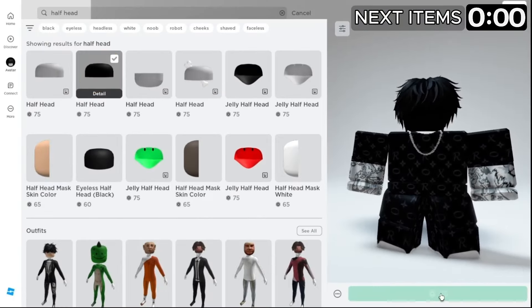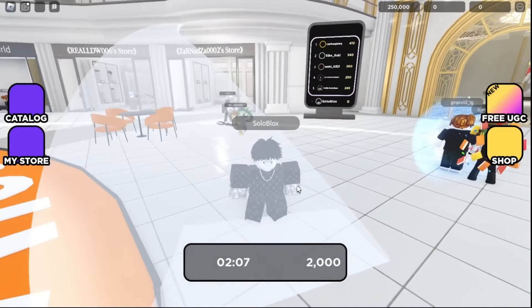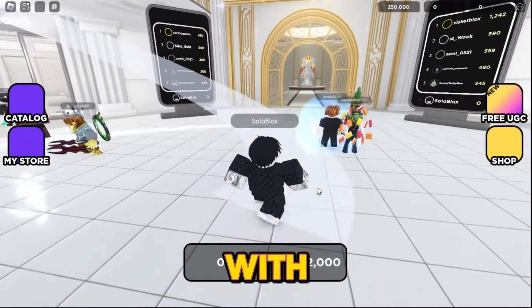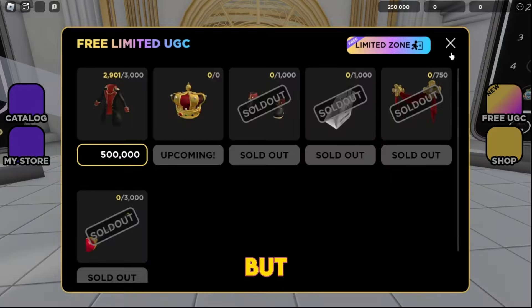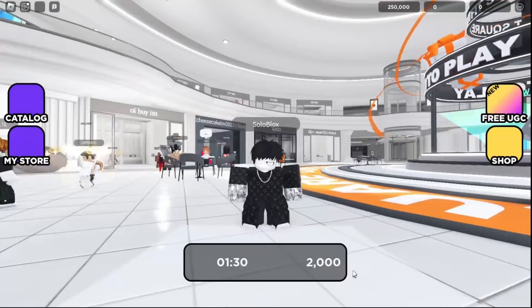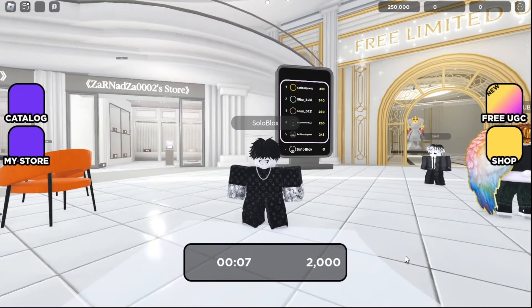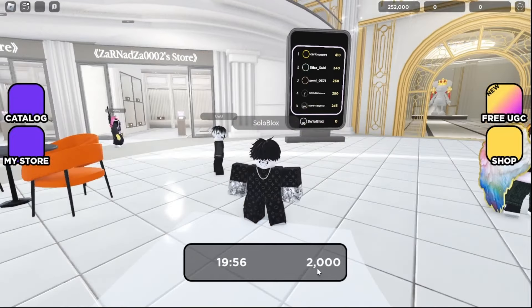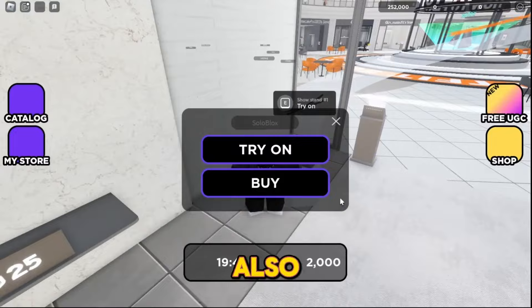By using these Robux I can get this item for free. The next game is Outfits Square — I'll put the link in the description. Click the play button. Once you load in, collect coins. After some time I will get 2000 coins. You can redeem a UGC item for 500,000 coins, but when you log into the game you will get 250,000 coins as a bonus. After every 20 minutes you will get 2000 more coins, and trying on items also gives you coins.